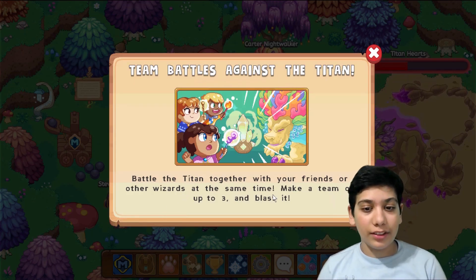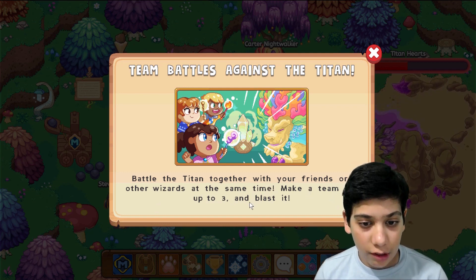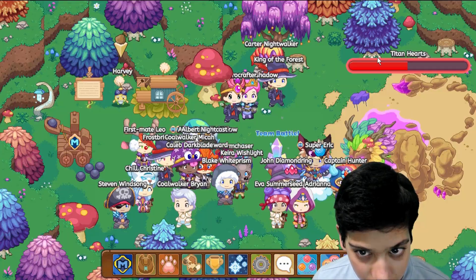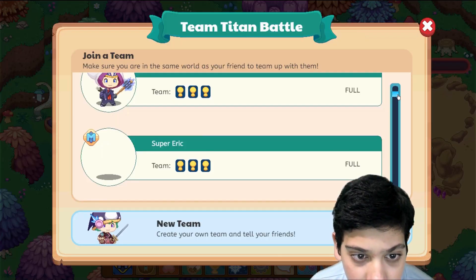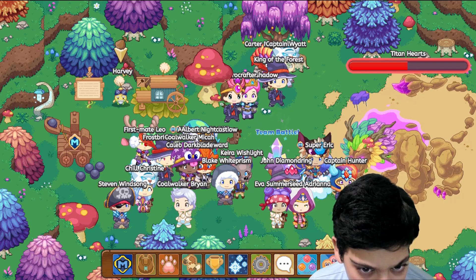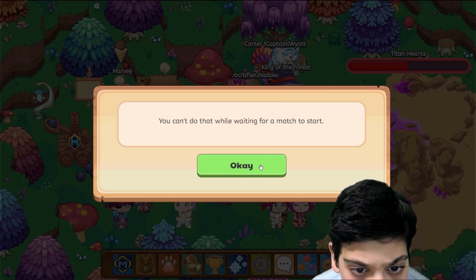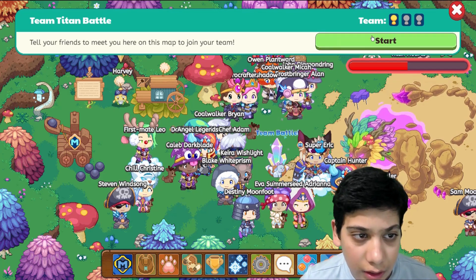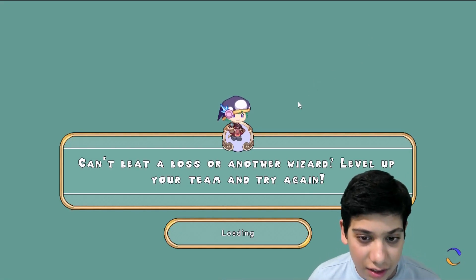Battle the Titan together with your friends or other wizards at the same time. Make a team of up to three and blast it! So I can attack the Titan — let's see. I'll just create my own team and see how many people join me.